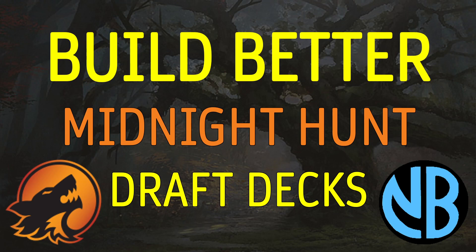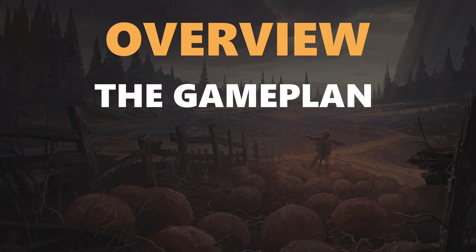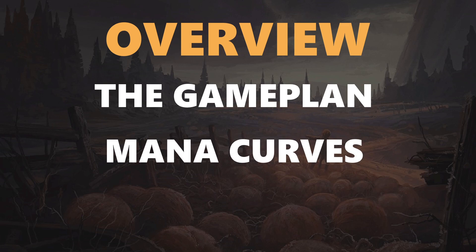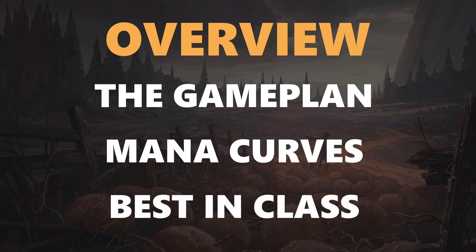So without further ado, let's get to it. In this guide, I'm going to be talking about the game plan, which is a key part of any deck build, the mana curves that you're going to be wanting to go for in your decks, and then I'm going to be going through the best in class — the best cards in Midnight Hunt at the common level at each point along the curve, so you have a litmus test for when you are building your decks on whether you have powerful cards.